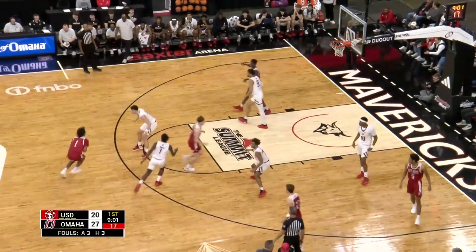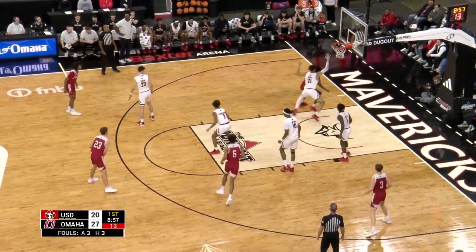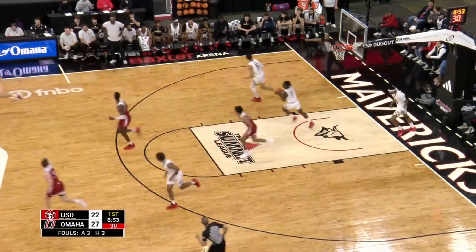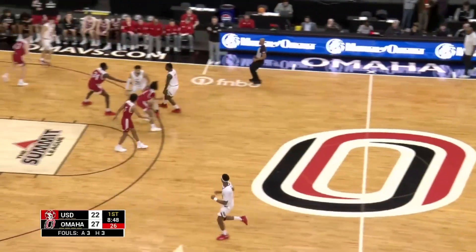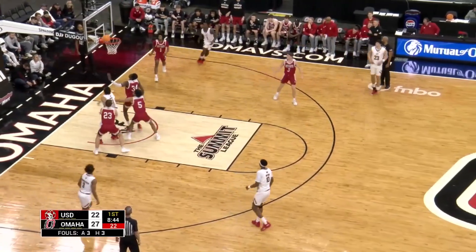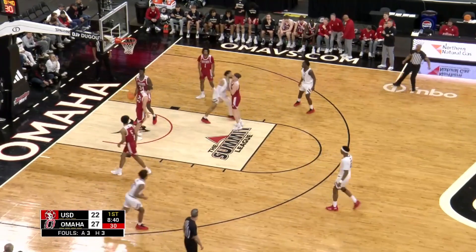Omaha settles into the man-to-man defense. Stewart with that left hand, driving left on a bounce, left of the lane. Chewin bodies up with Davis underneath the basket, right-handed hook, rolls over the rim and good. Chewin's got six. White drives by Chewin, fade away, rolled off the back of the rim. Offensive rebound by Davis, going up with the left hand, lays it up and in.